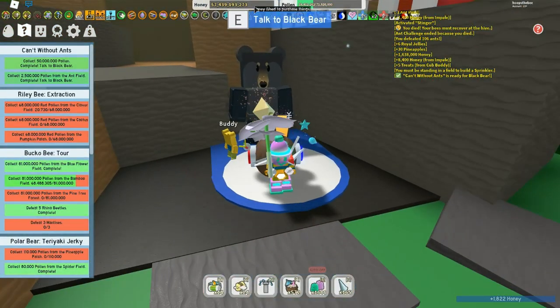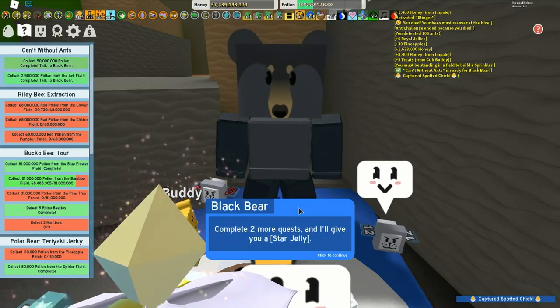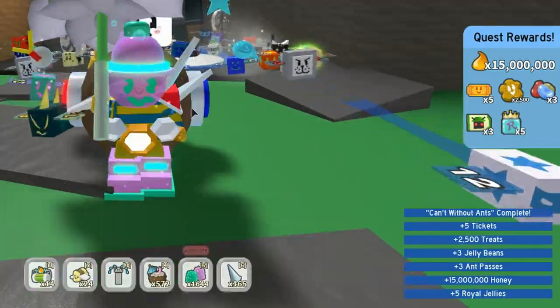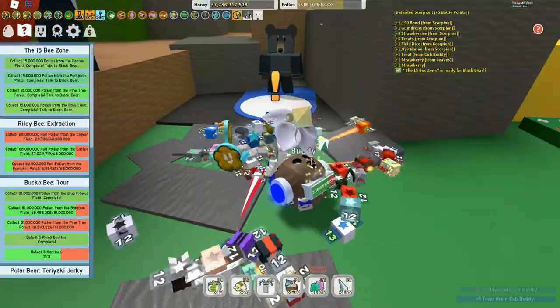The next quest is 'Can't Do Without Ants' — you have to collect two and a half million pollen from the ant field, which will take a little time. But you get some more ant passes, more tickets, more treats, and jelly as well.